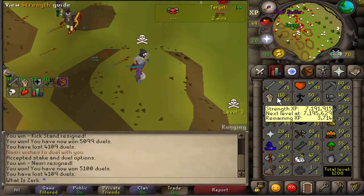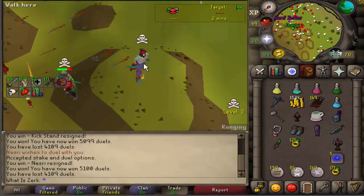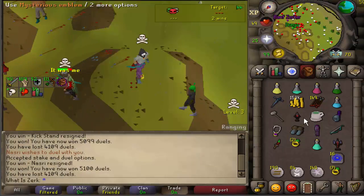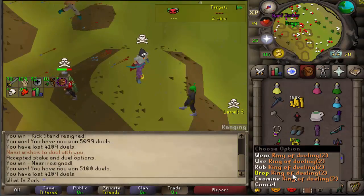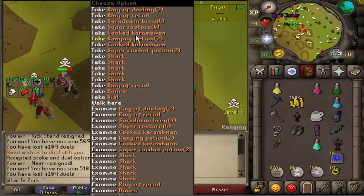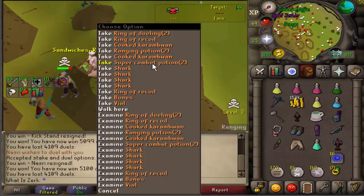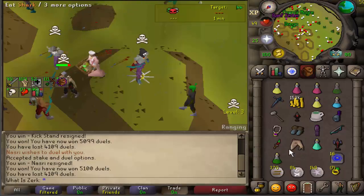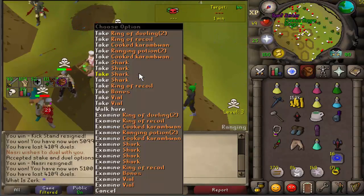Good fight to him - wasn't expecting to get the kill there. We were literally out of food - would have had to start drinking brews and spec on like 90 strength, but we managed to get the kill. Really good RNG on our part after all that bad RNG from range - and we're 99 range with prayer flicking and just kept hitting so many zeros. Good fight to him.